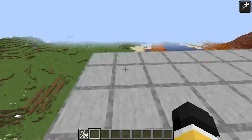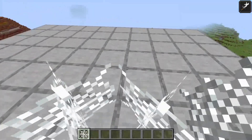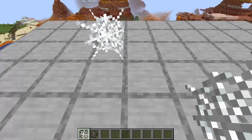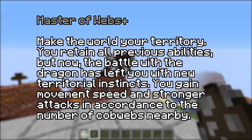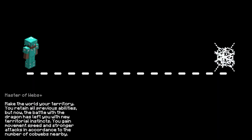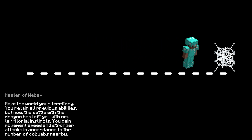The first ability you gain isn't really a new ability. It's really just an upgrade of the base Master of Webs ability, now becoming Master of Webs Plus. With its adapted form, the Arachnid gets stronger when meeting a certain threshold of nearby cobwebs. The range for this threshold is a square radius of 15 blocks, meaning the player has to be within 15 blocks of the cobwebs to gain its buffs.